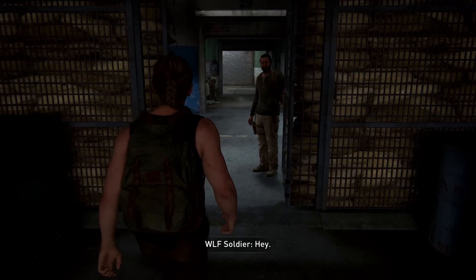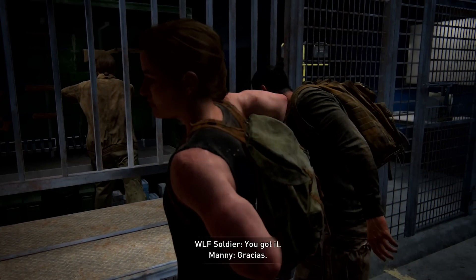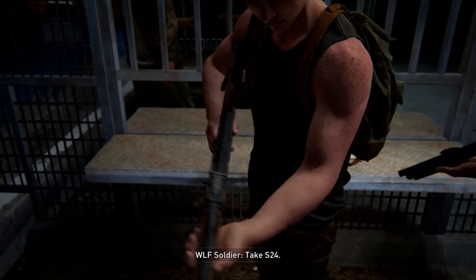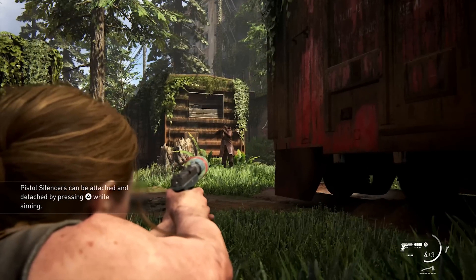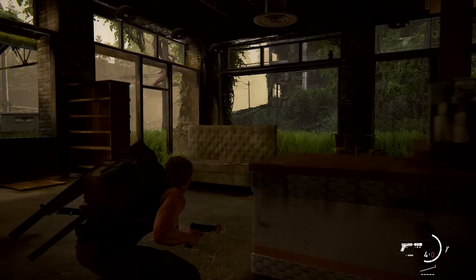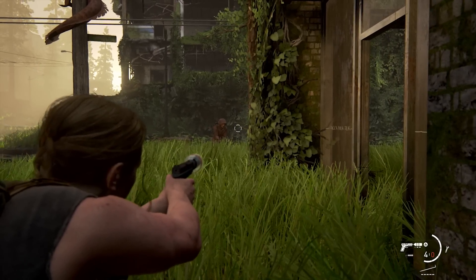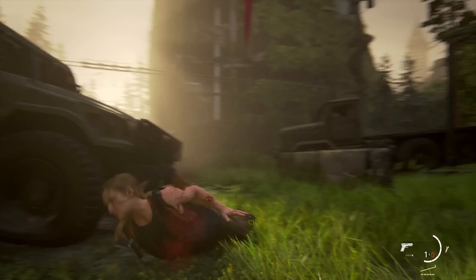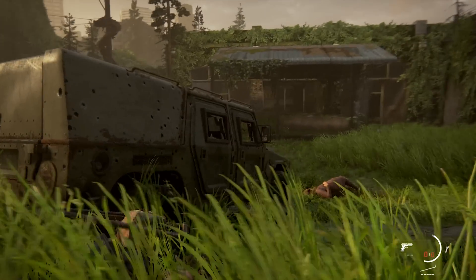Now for the second portion of the video: all six weapons you can get for Abby. Just like Ellie, Abby comes with two default weapons — the Military Pistol and the Semi-Auto Rifle. The Military Pistol isn't too different from Ellie's Semi-Auto Pistol; it uses the same upgrade types like fire rate, stability, recoil, and capacity. You can also craft and apply silencers to it. I expected slightly more damage from a military pistol but didn't notice a difference in-game.